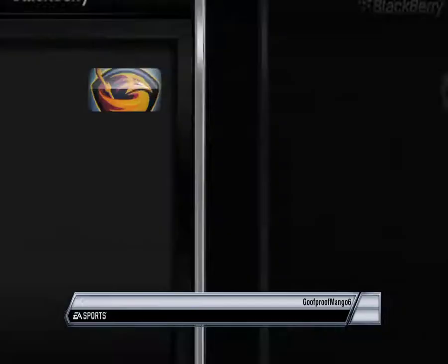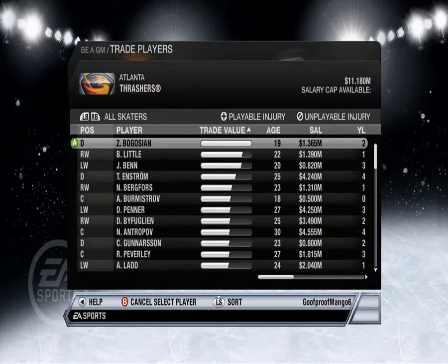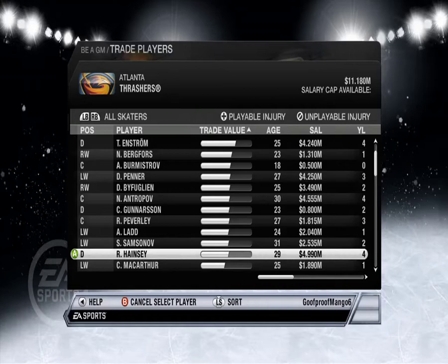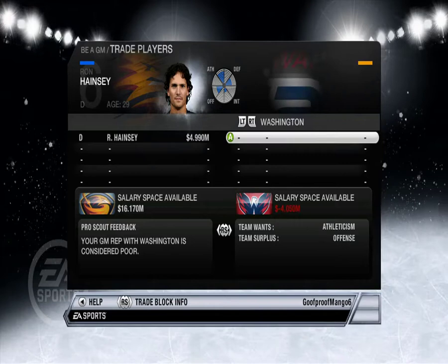Got Dustin Penner and Jamie Benn. Who else do we have that I don't care about? Brian Little, Jamie Benn. Our center depth kind of sucks. Ron Hainsey — can we get rid of Ron Hainsey for someone younger?